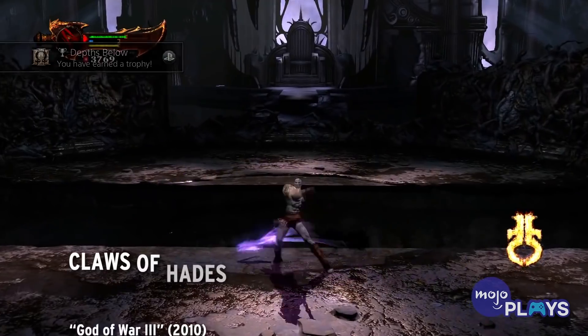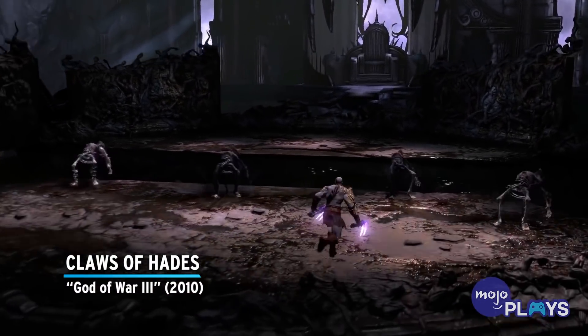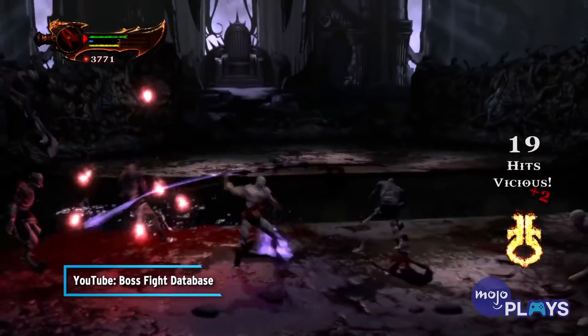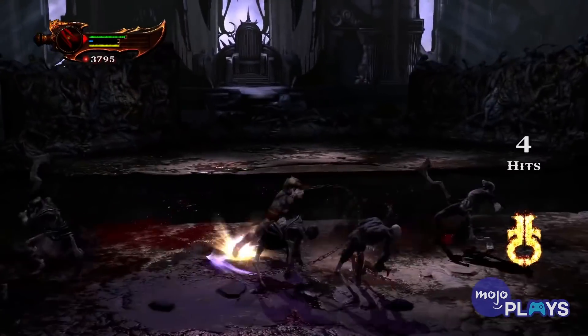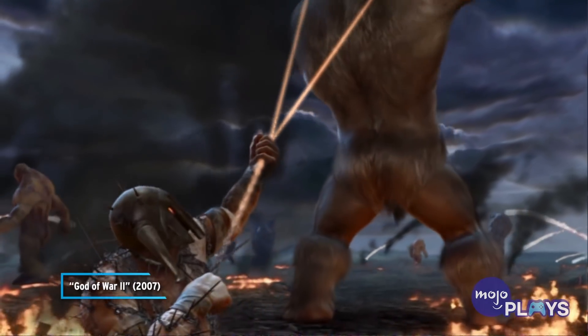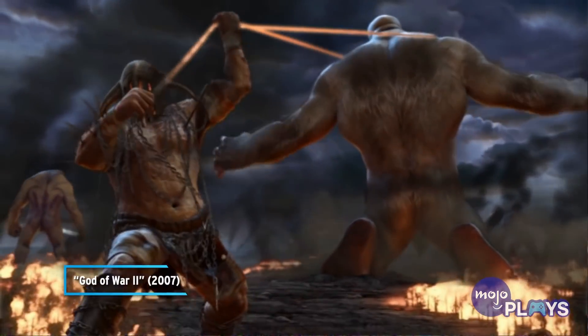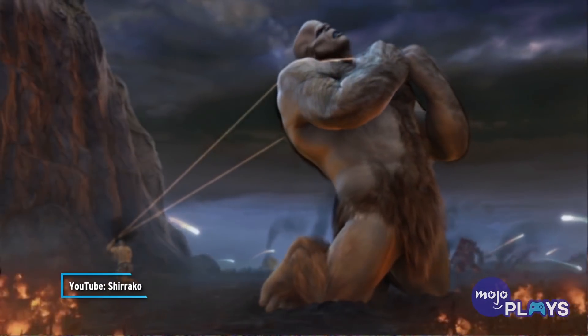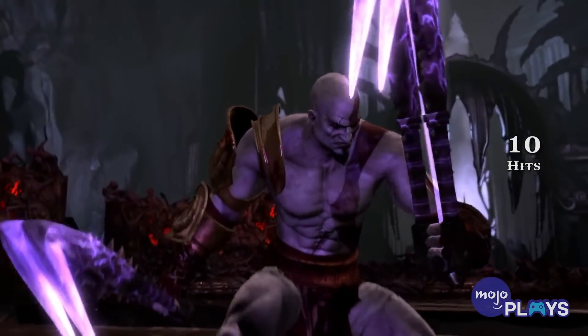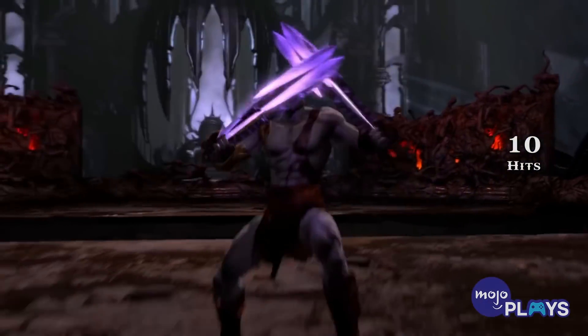Claws of Hades – God of War 3. These weapons were teased even before Hades' appearance in God of War 3, as Hades was shown using them to bring down the Titans. During Kratos' boss fight against the God of the Underworld, he's able to rip the claws away and use them to take Hades' soul.